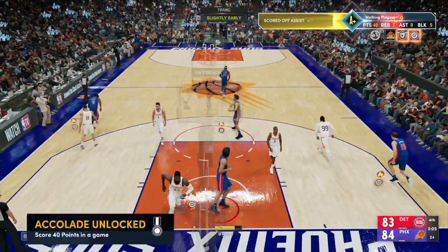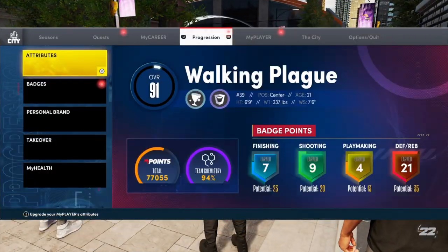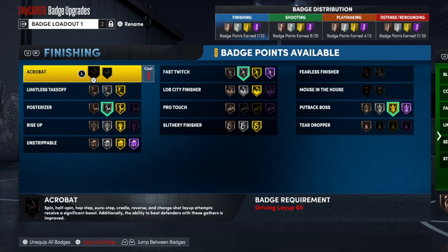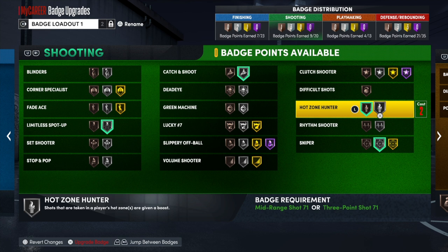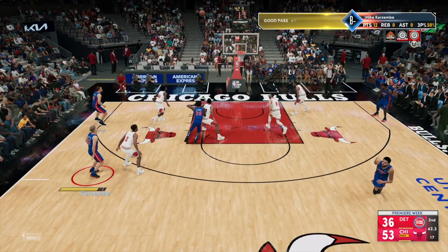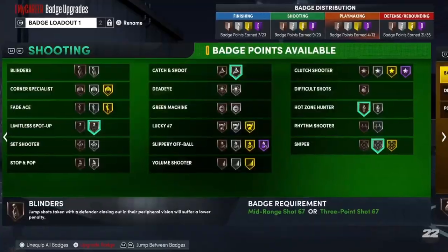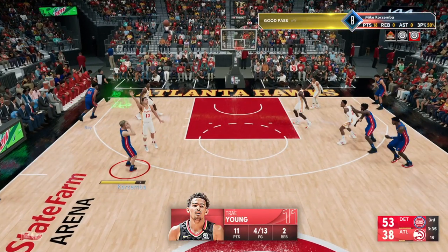Now let's go over what shooting badges to equip first while grinding. The first badge to equip is Catch and Shoot, since most of the time you'll be making catch-and-shoot shots — it just gives you an early leg up. After you max that badge out, next go with the Limitless Spot-Up badge.